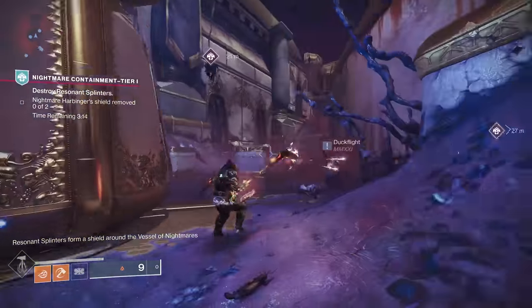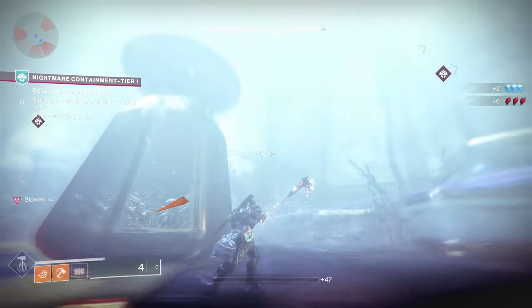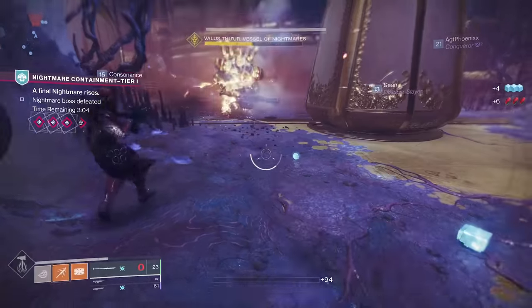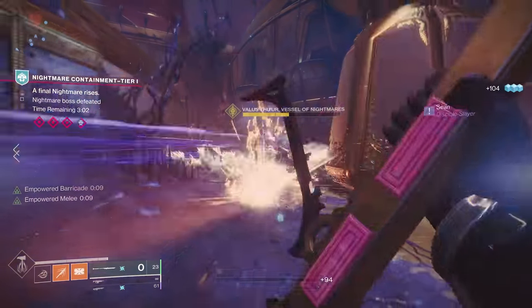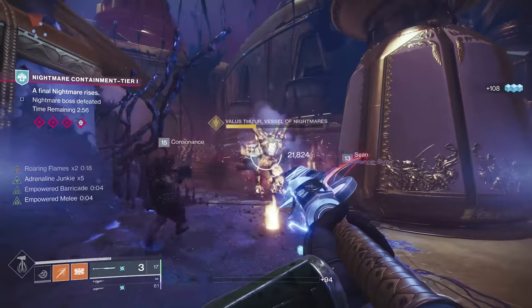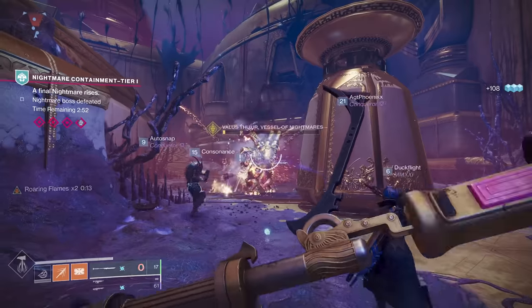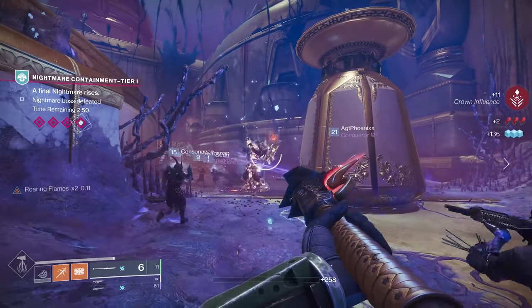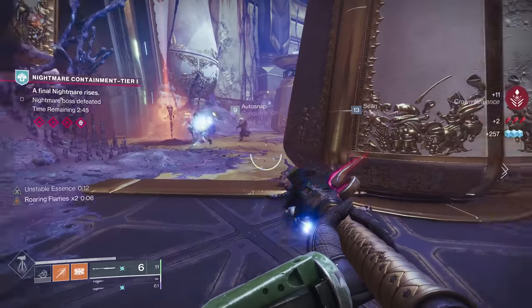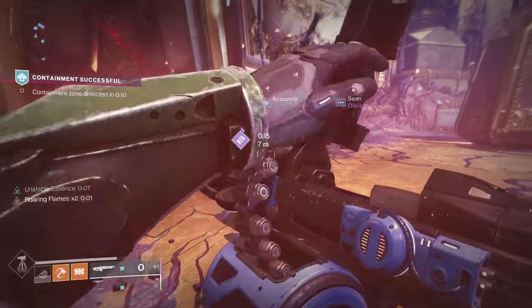If you're doing enough damage you'll enter the middle phase. In here you need to take out these darkness keys — just like the ones from Wellspring — they keep the shield on the boss until they're all gone. Once they're gone you're good to do damage. This is tier 1. The only difference in tier 2 is it's going to be at a different location. But if you kill the boss for the wave you're on, you'll get a big heavy ammo box that reloads your ammo completely — special, heavy, everything refilled.